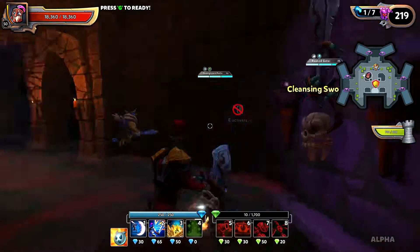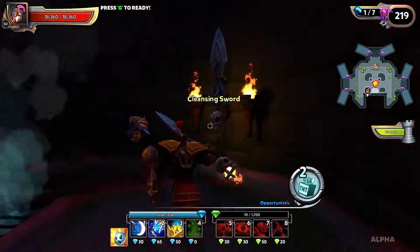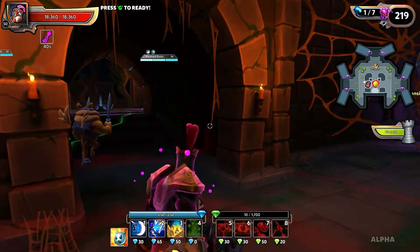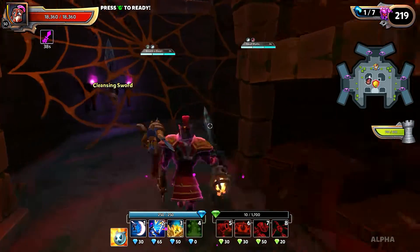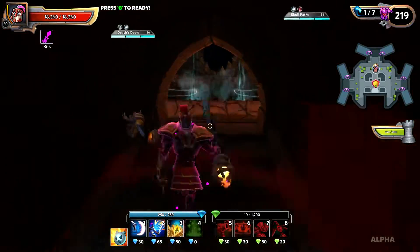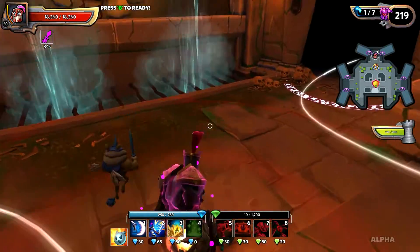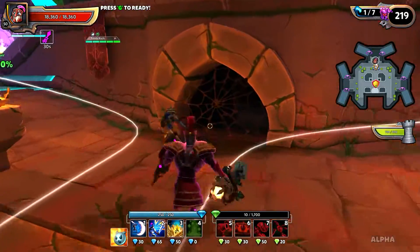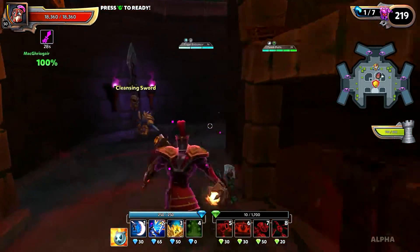Purple's here. If you look under my health bar, you'll actually see a little purple buff, and when the Spectral Knights appear, if I walk into their little circle I'll actually cleanse them.